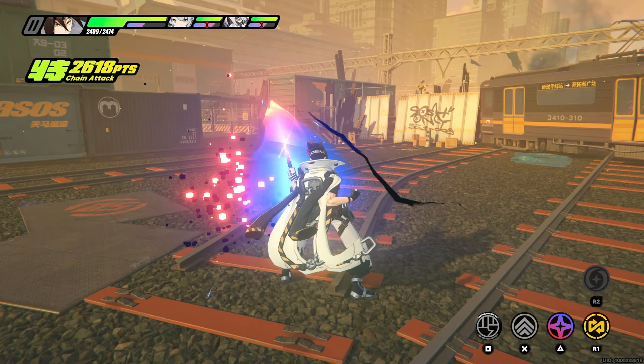The counter system is easy: when you see an orange flash from the enemy characters you're fighting, you press the character switch button and do a counter. Switching is done by pressing the left and right bumpers on the PlayStation controller. When you finish a fight you get a really cool ending screen that captures your character in whatever motion they were in for the finishing blow — it's really satisfying.